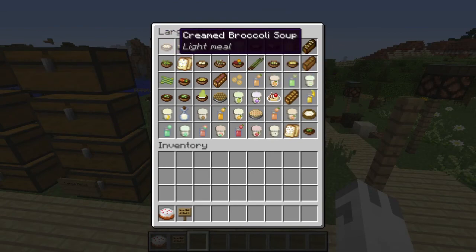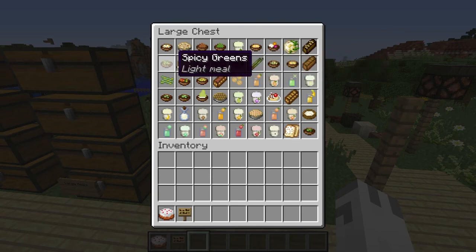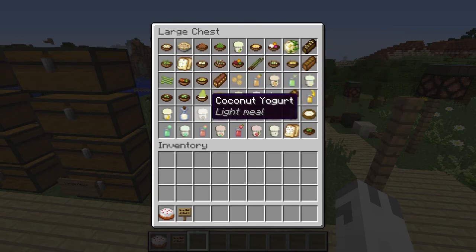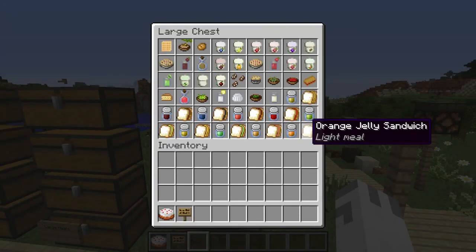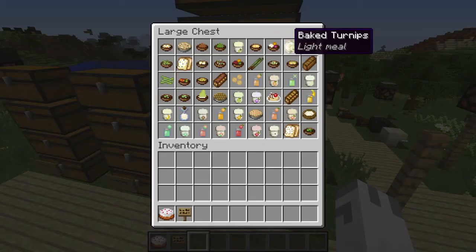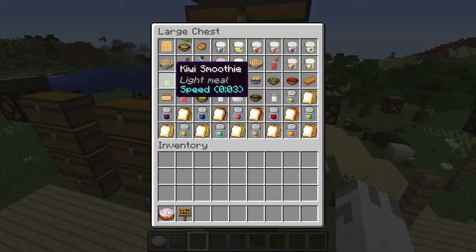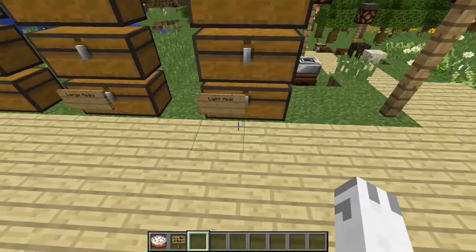We also have broccoli soup, gingerbread, a whole bunch of garlic stuff, papaya, banana splits — there's all the food right here. And then the final chests of this stuff — there's so much. We have all of this stuff in here as well, and this stuff, and this stuff. It's crazy — and that's just the light meals.